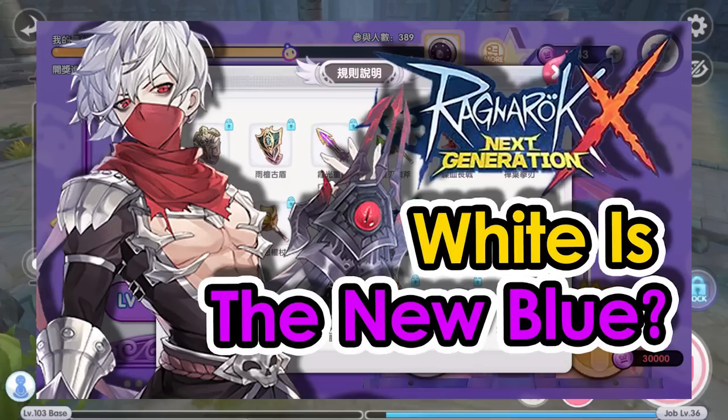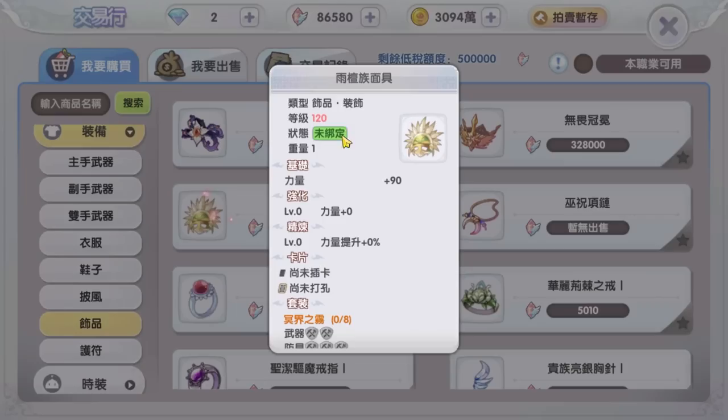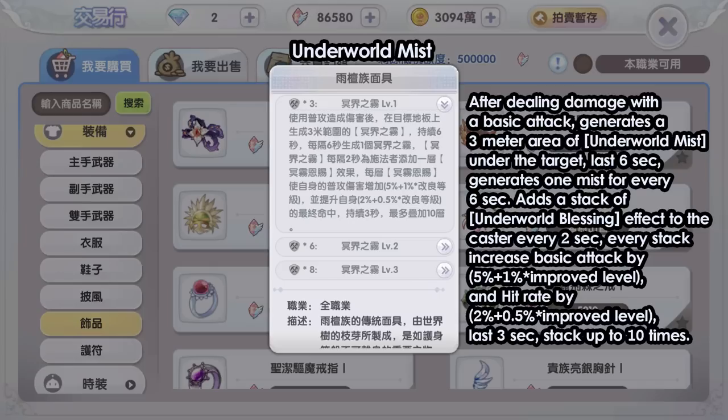If you want to know all of the Umbala level 120 equipment, you can watch the video I made previously — I've linked it in the comment section below. Now let's get into it. The level 120 white equipment set effect is called Underworld Mist. After dealing damage with a basic attack, it generates a 3-meter area of Underworld Mist under the target, lasting 6 seconds, and generates one mist every 6 seconds. It applies a stack of Underworld Blessing effect to the caster every 2 seconds. Every stack increases basic attack by 5% plus 1% times improved level, and hit rate by 2% plus 0.5% times improved level, lasting 3 seconds, stackable up to 10 times — for a total of 50% basic attack and 20% hit rate. This is insane. I'm not sure what it means by improved level — I guess it means the equipment tier upgrade.